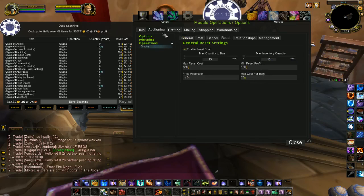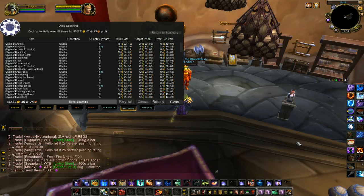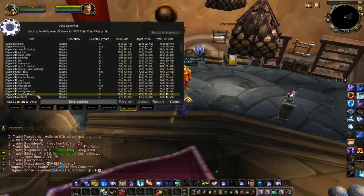And that's it. Once you have that done you can start your scan. Your scan is on your Auctioning tab — I'll show you in a second. I've already run the scan because it does take a couple of minutes. But you would have your Start Post Scan, your Start Cancel Scan, and then your Start Reset Scan is on the right.